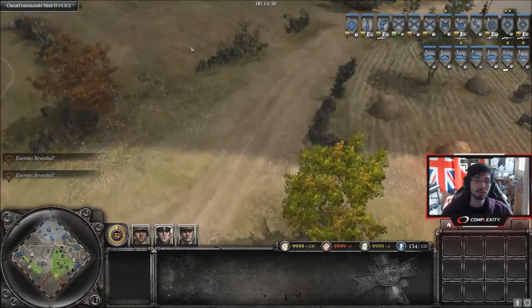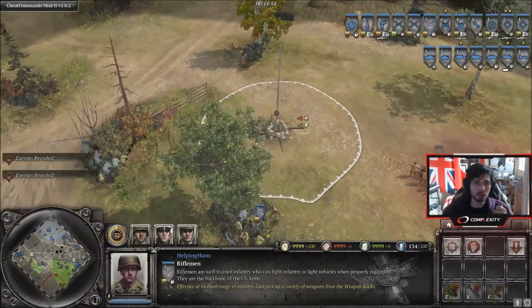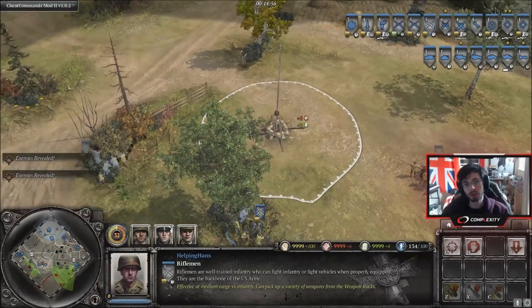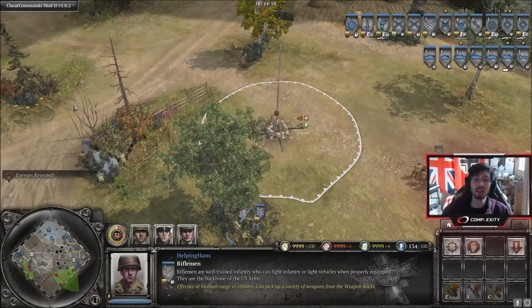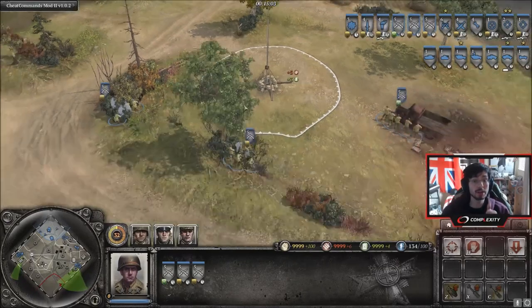I've got an MG42 set up over here but we're going to pretend we didn't know it was there. First of all, if you're going to flank, don't ever blob your units. That's the number one rule of flanking. If you attack with all your units from one angle it's going to end badly.